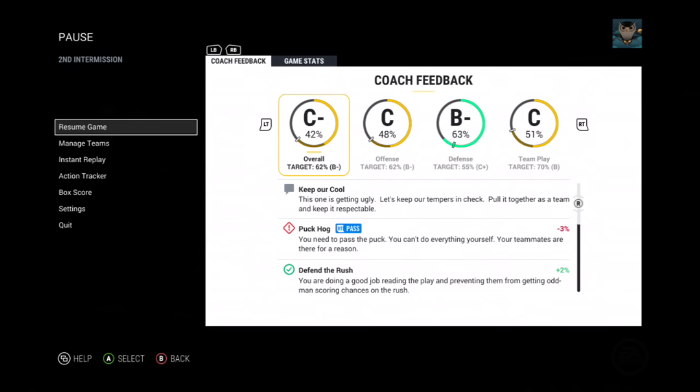But in EA NHL, ice tilt has a completely different meaning. If you were to play a versus or HUT game and win six to nothing, and your opponent sends you a message saying the ice was tilted, they're not saying you just dominated them because you're better. They're saying you got really lucky because everything was going your way. I personally don't believe it exists, but I do think that sometimes there is an absurd amount of luck involved going one way or the other.